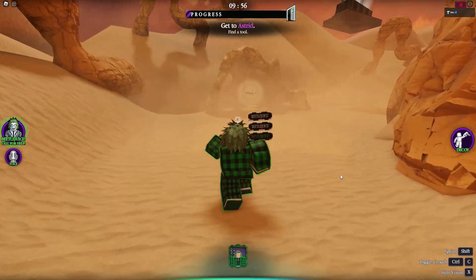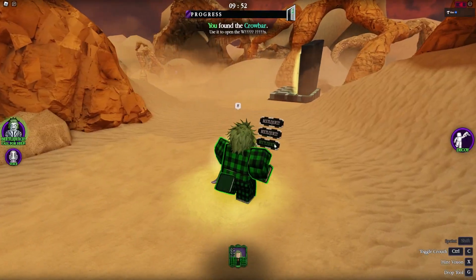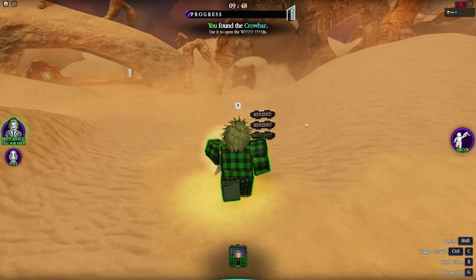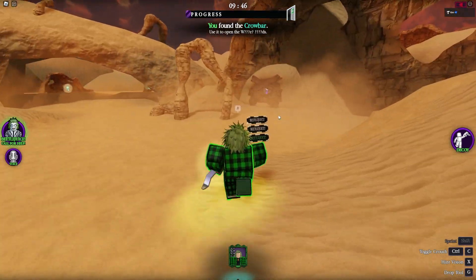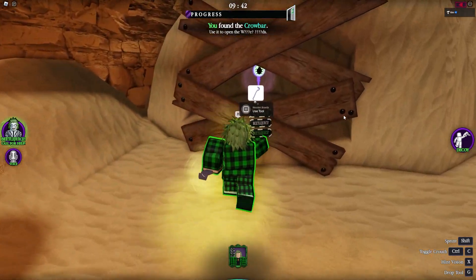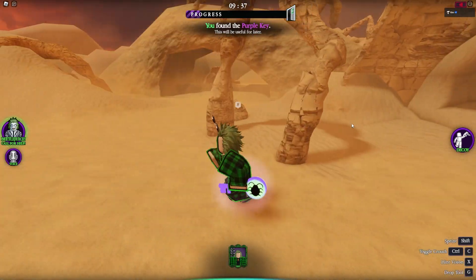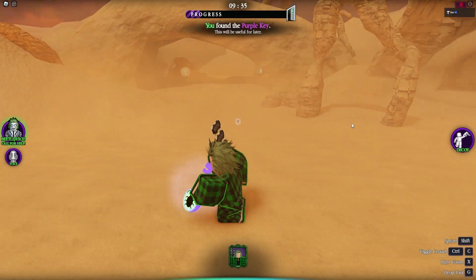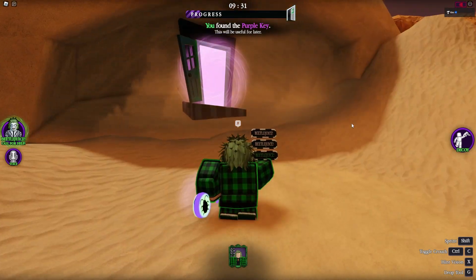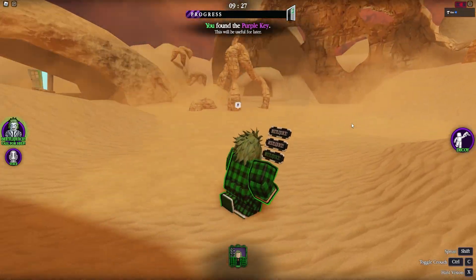It's time for Chapter Three — my personal favorite. For starters, you're okay to sprint in this little area right here, but right after you break these boards and grab this key, I recommend staying crouched after that unless you're inside these doors. We're going to go ahead and start crouching here. I'm also going to drop the purple key right outside this door so we have it there.